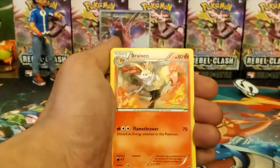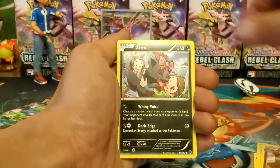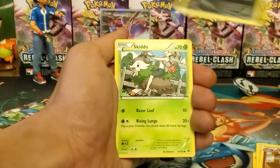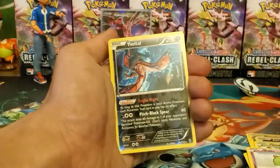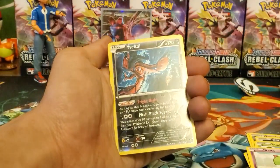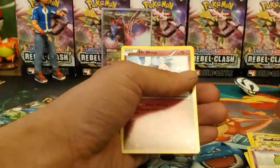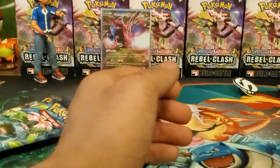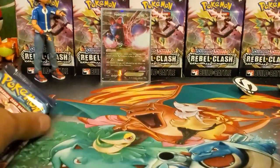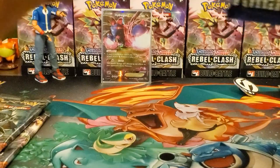Now we got Breakthrough — and yes it's a white and green coat so maybe they did have the coats working then. Let's see: Braixen, Super Rod, Granbull, Zoroark, Skiddo, Noibat, Swinub, Boltund, Yveltal — Reverse Holo rare, that's pretty cool — Yveltal and Mr. Mime regular rare. I think that Yveltal is probably a holo in the set. Now here we go — Evolutions and two Burning Shadows. We can pull the Mega Charizard, holo Charizard, or Reverse Holo Charizard; they're going for like $50–$60 a piece right now.